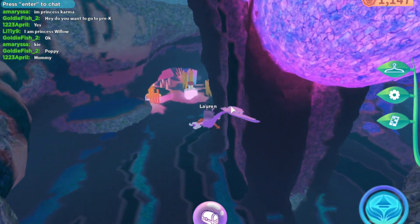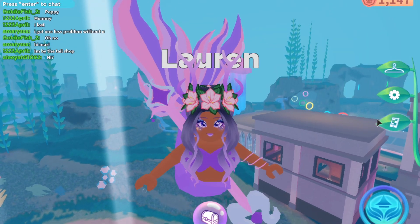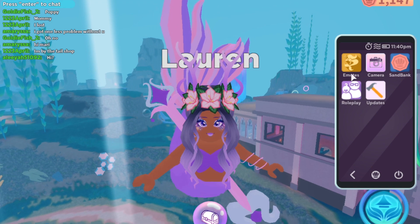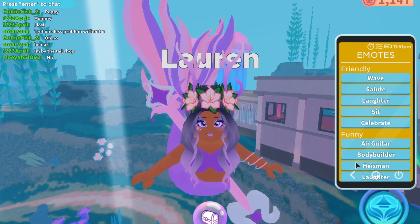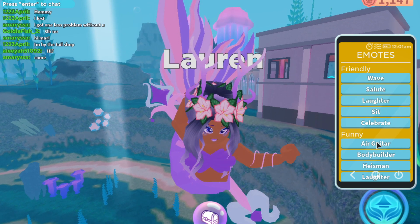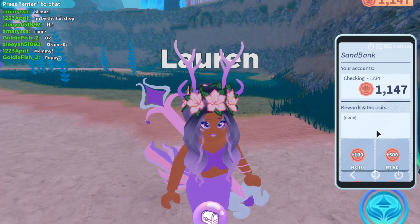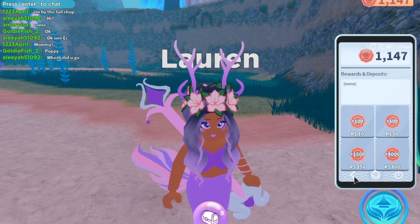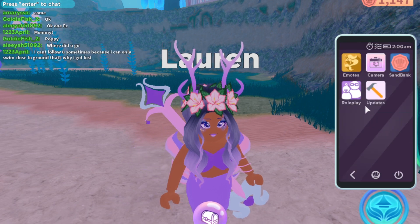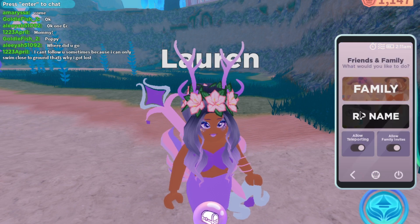Another really cool feature that this game has is that when you go into your phone, there's the emotes and you can go through them and use them — like air guitar. They have a camera so you can take your photo. They also have a sandbag which allows you to buy seashells, but you actually have to pay Robux. I wouldn't recommend it — you guys can just easily earn it yourself, it's very easy.